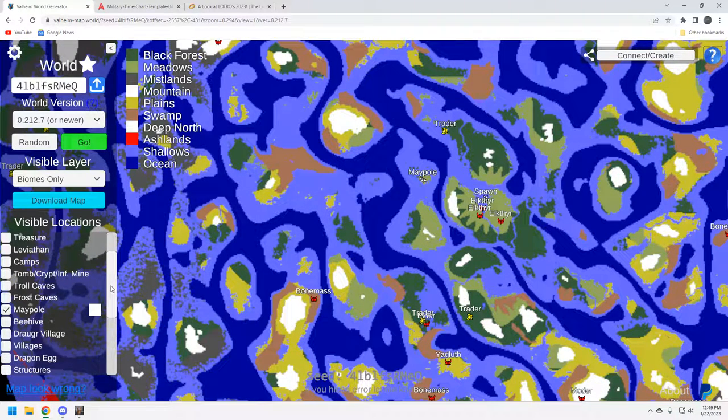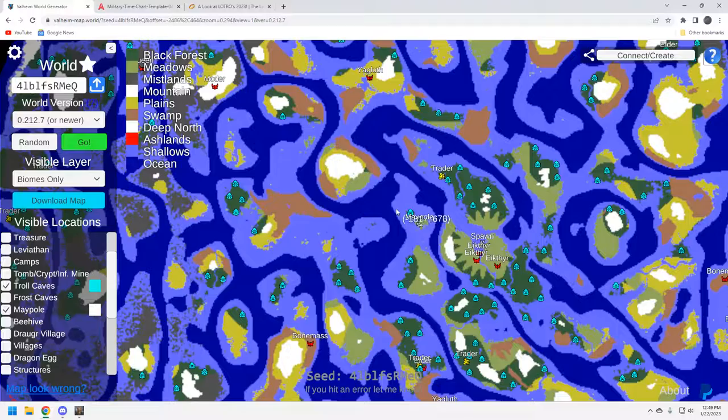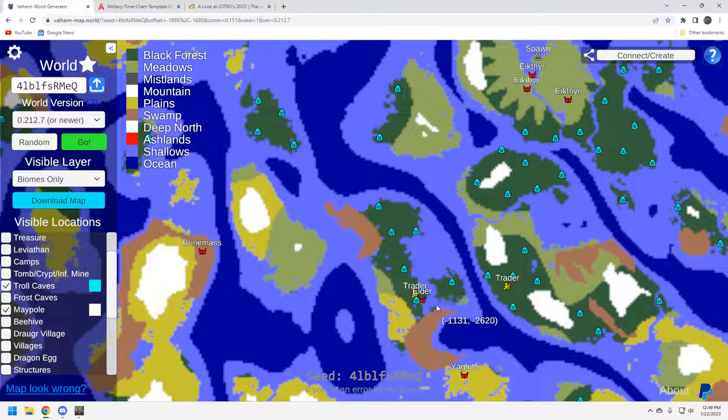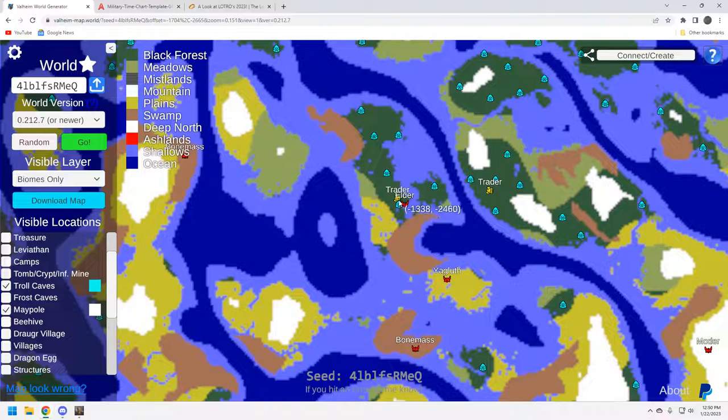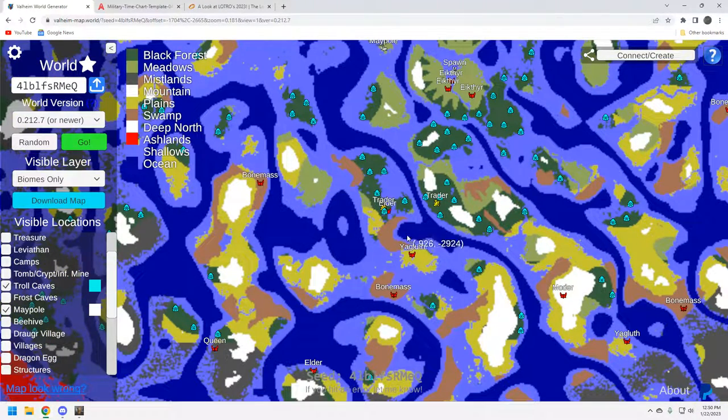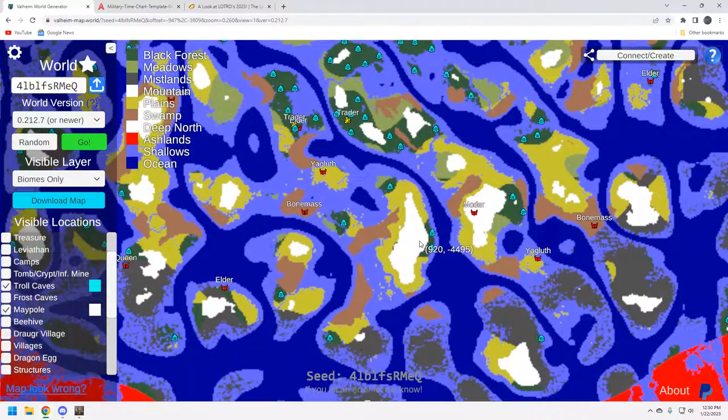Troll caves are always nice — I always include these in my videos because I like to build portals here. This location right here: you've got a trader, a troll cave, and the Elder — I would just slap a portal right there. Once you clear the entrance of the troll cave it's a great place to build a portal. You've got access to the swamp — there may not be a lot of crypts but you'll get leeches and draugr — and you've got your Yagluth right down here, so that's pretty solid.